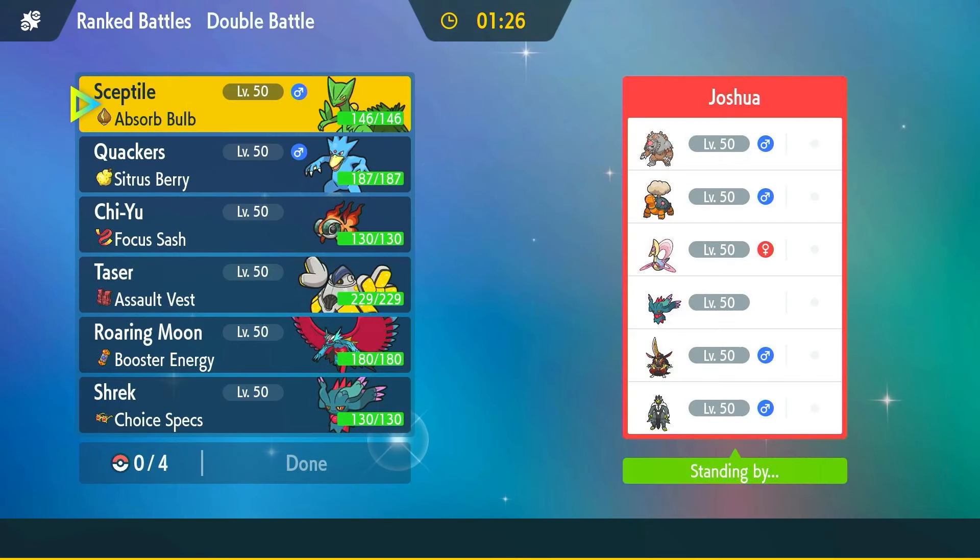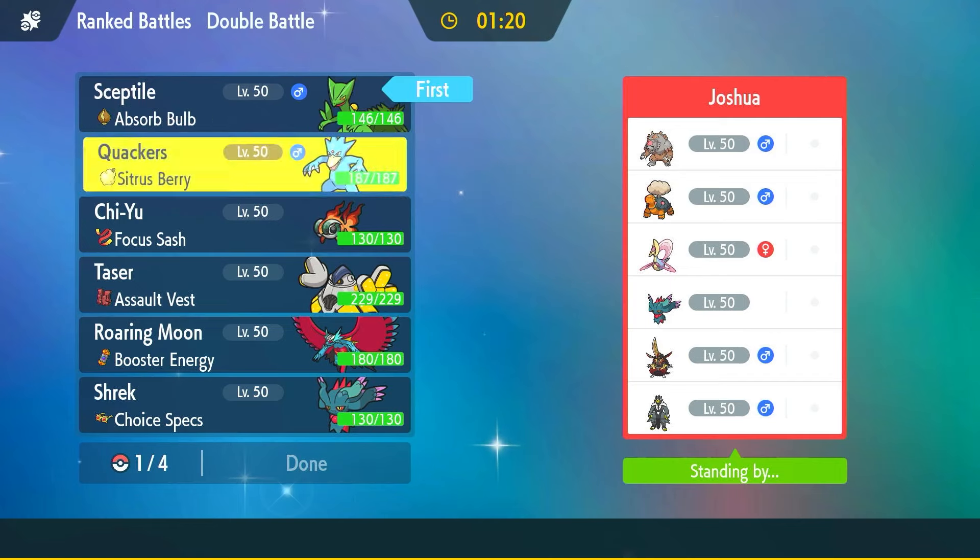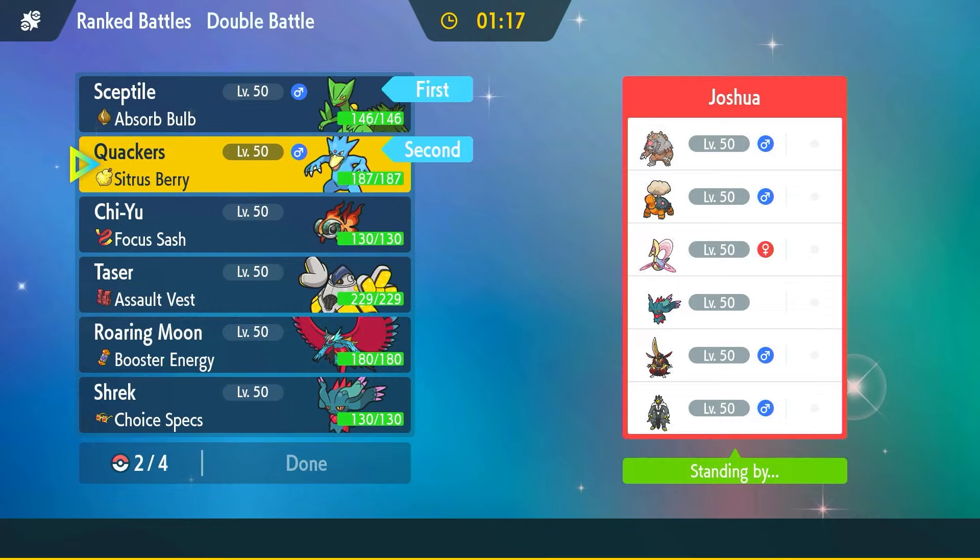We've got Joshua here with a Trick Room team, plus an Urshifu — and that might be a Choice Scarf Urshifu. I'm not sure if we actually outspeed a Choice Scarf Urshifu. Actually, yeah, we do — pretty comfortably.